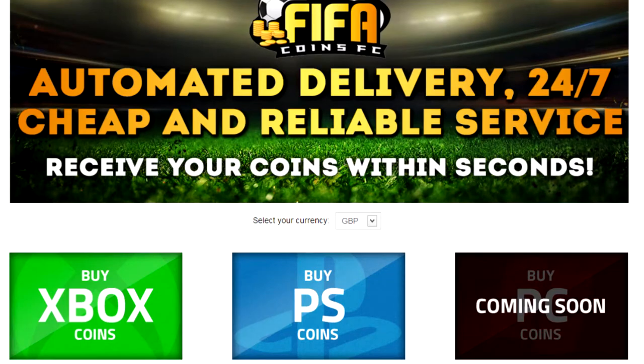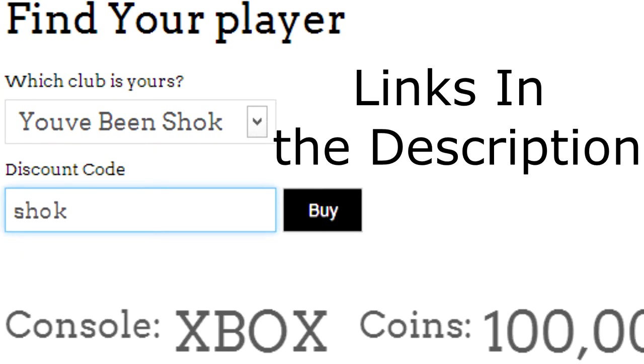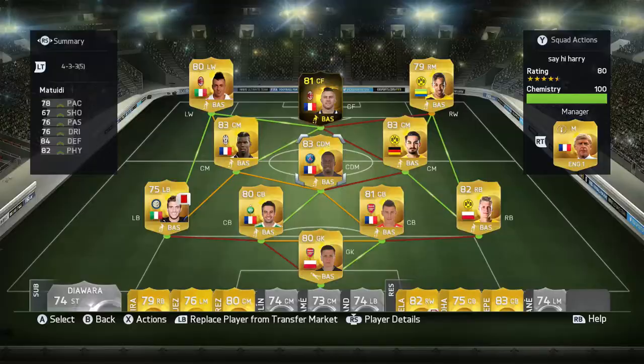Are you looking for some cheap, fast and reliable coins? Then go check out my friends at FIFA Coins FC and use the discount code 'shock' for 5% off your order.